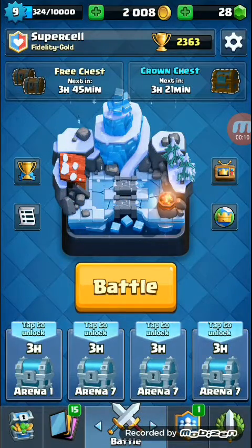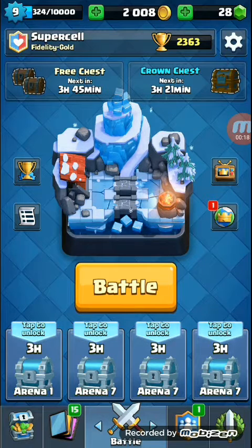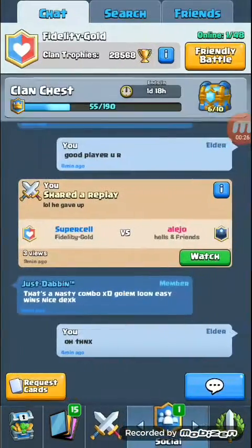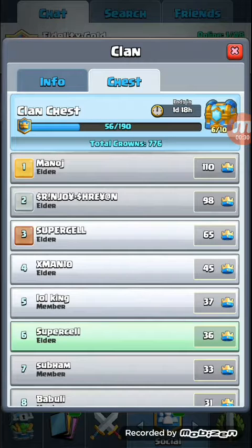I got some cold. I became a level up some days ago. You have seen me in Royal Arena with around 2100 trophies or something like that. This time I have pushed again up to the Frozen Peak for collecting crowns, though I have not performed very well in Clan Chest — only 36 crowns. But thanks to Manoj and Srinjai Shreyaan, means Srik, my friend, for collecting so many crowns.